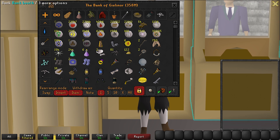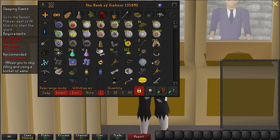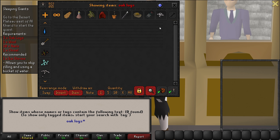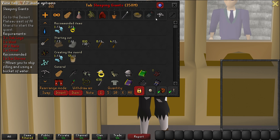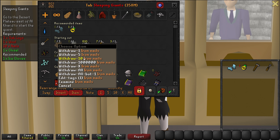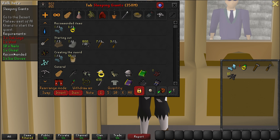Instead, what you want to do is go to your bank, take out a quest you want to complete, and instead of typing every item you want like that, just press the button in the top right of your bank like this, then take the correct items and the correct amounts from here and complete the list.